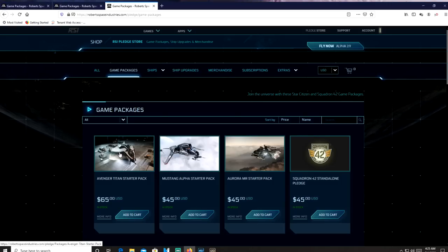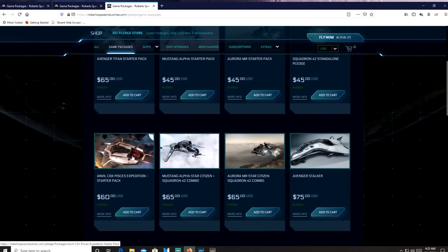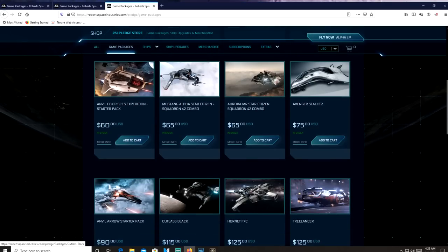Remember: Avenger Titan, can't go wrong with that. Aurora — you might want a better fighter if that's your focus, but it's an amazing ship. The Pisces is good. And then the Cutlass Black. Let's go ahead and jump into the game. We're going to do a beginner start and I'm going to try to bring up topics that are important for brand new players. I know the struggles — I know what I struggled with — and I'm going to try and help you out.